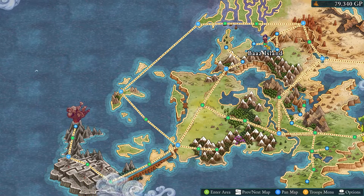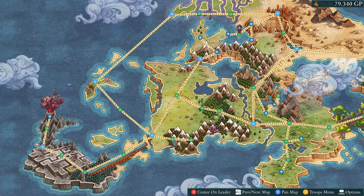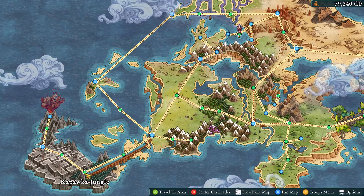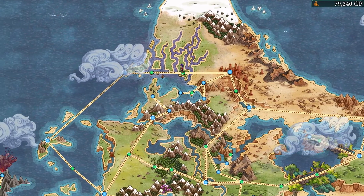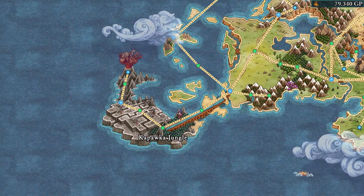I remember the patch notes saying there are four — I will figure it out. In two seconds, I'll jump right back in. Alright folks, we're back. So I internalized four for some reason incorrectly. I think maybe I was extending the other puzzles to this. There are indeed more obelisks. So I found the next one — it's in Kapalka Jungle. Let's run down there and see what's what, baby.